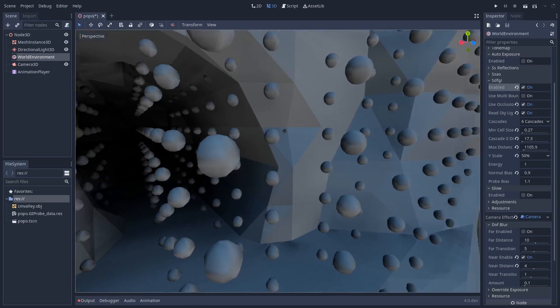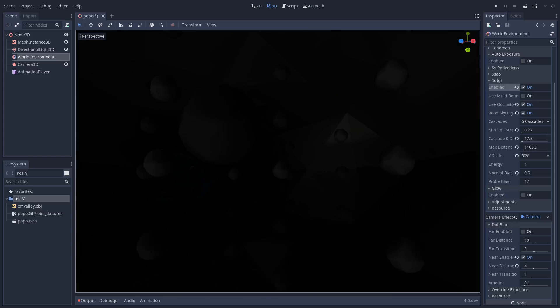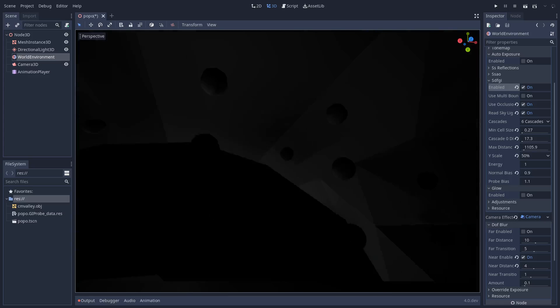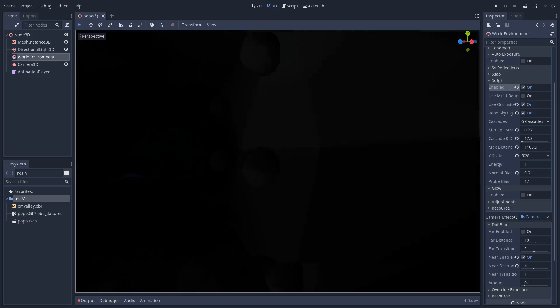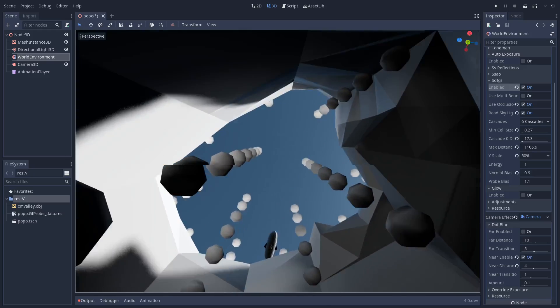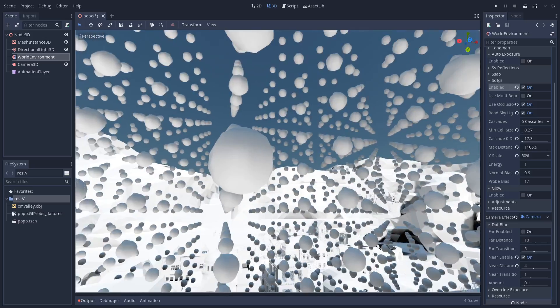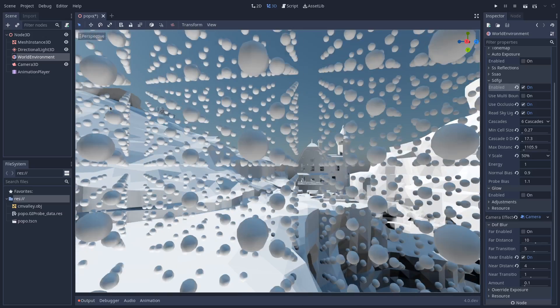We get into the cave and it gets really dark — I can't see anything. There's probably an exit somewhere. Oh nice, a flying balloon or something! So yeah, this is basically the way it works.